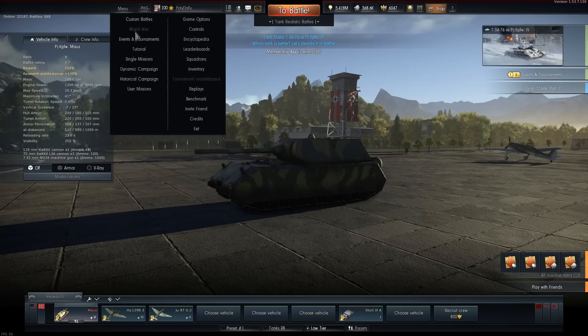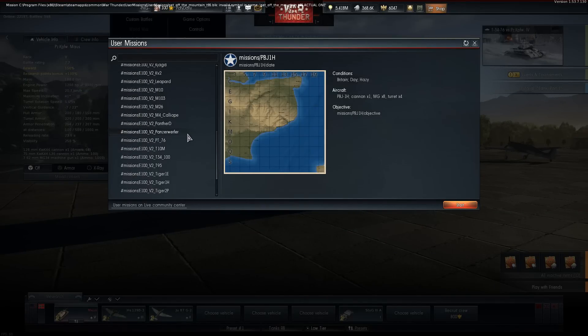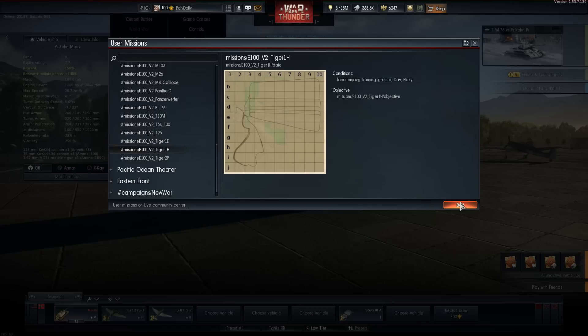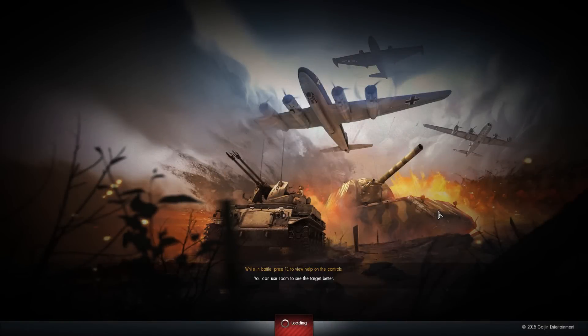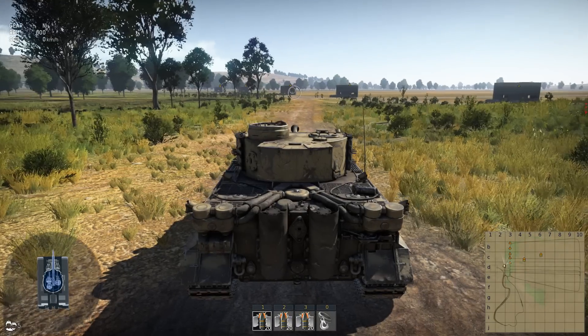Without further ado, we have a user-made mission with a lot of things to test it out — M103, M10, Leopard, Panther, Panzervefa. Let's take out a Tiger and shoot our big brother. The difference between the E100 and the Maus is it goes a lot faster, has less armor, the same gun, but it has curves.